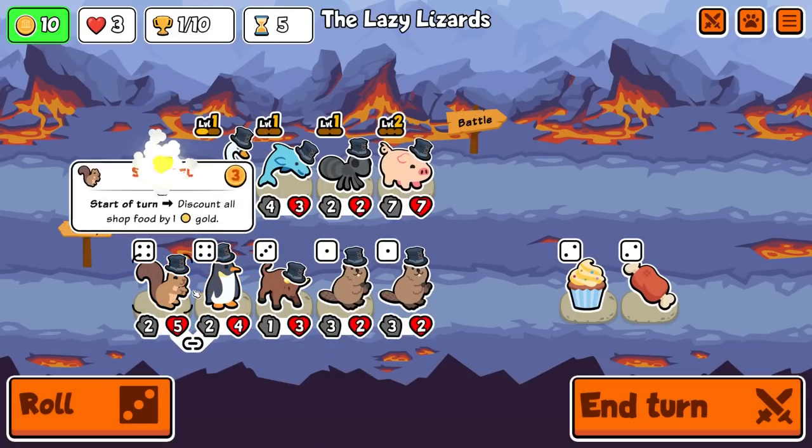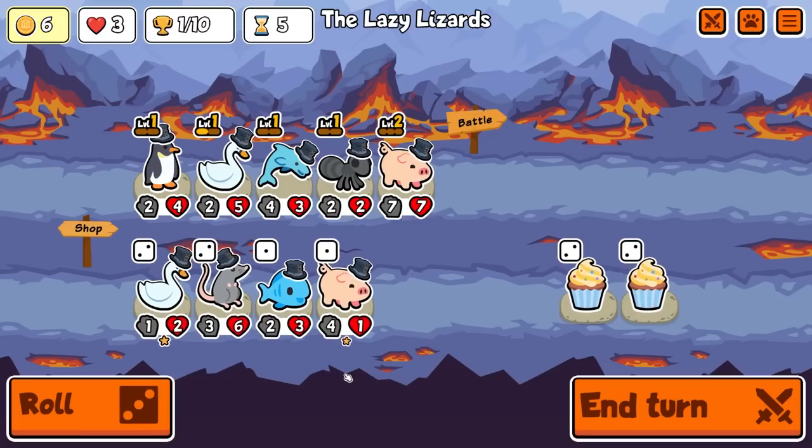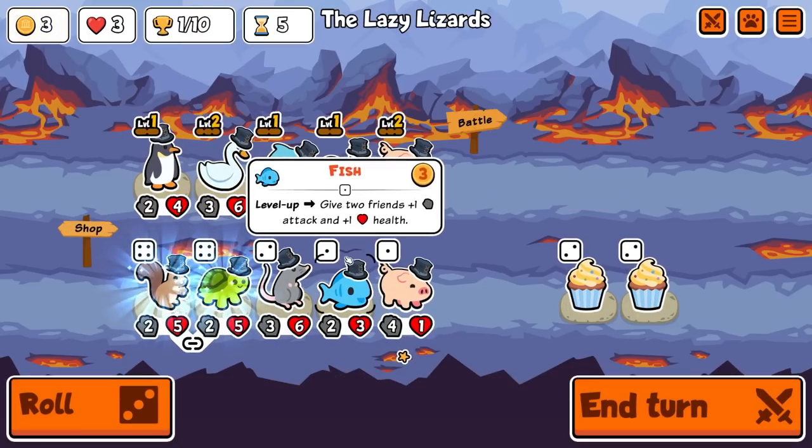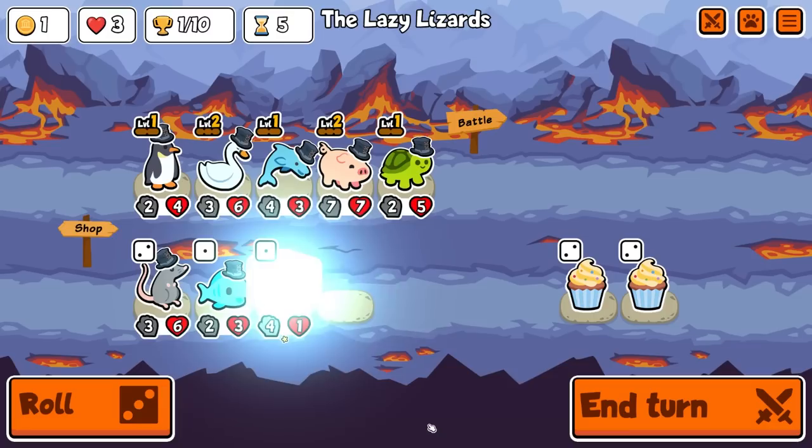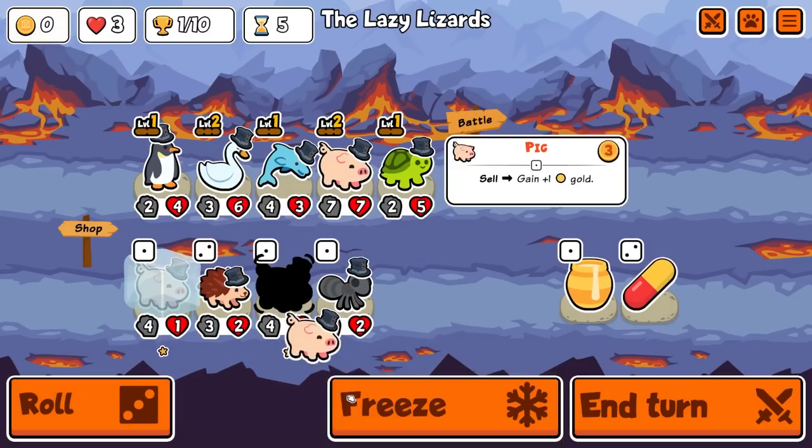Which I'm actually happy to bring in. And we bring in swan here, which is huge. And then I'm gonna sell the ant and bring you in. And we could bring in these pigs.